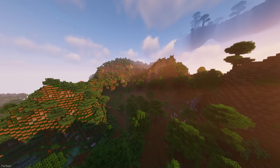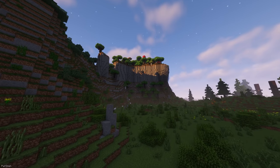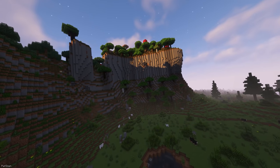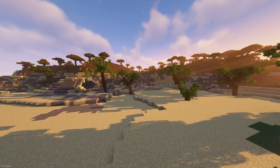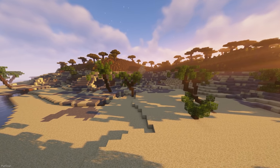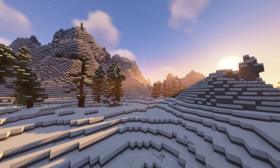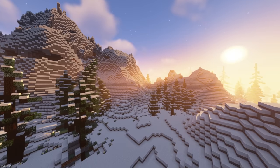Biome Bundle is a huge mod which will overhaul the terrain generation of your world. I covered it in another recent 1.12 video, where I talked about some of the best graphics mods. Biome Bundle includes over 400 biomes and 2000 structures, which includes custom trees, rocks, villages and more. If you use Biomes Aplenty, then there's also a compatibility patch available, which can be found on the mod page.